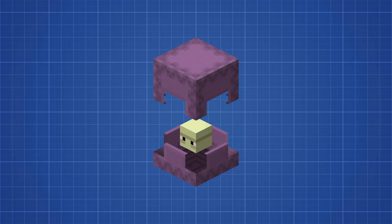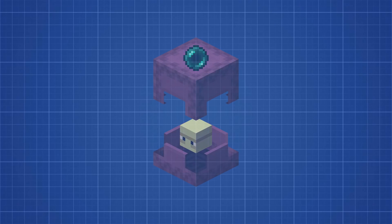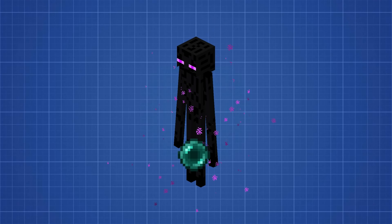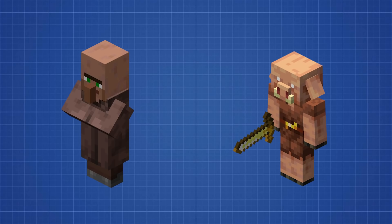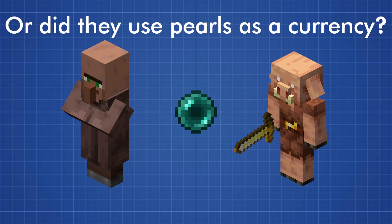We determined that shulkers are the ones who create the Enderpearls. You might be wondering: if shulkers actually created the Enderpearls, how come they themselves don't drop any? And why do Endermen drop them if they didn't even make them? This is just speculation, but maybe the reason Endermen carry pearls is that they're currency. In the real world, we give pearls much value even though they're just a mollusk's defense mechanism. There is evidence in Minecraft too — piglins and villagers both trade Enderpearls. Out of all piglin trades, Enderpearls seem the oddest. Did the piglin kill Endermen to obtain them, or did he obtain them because they were a currency in the End?